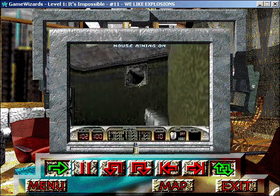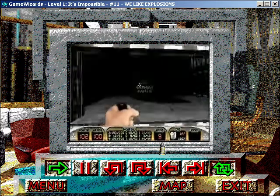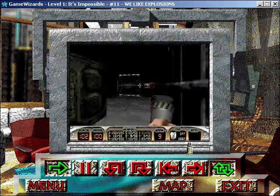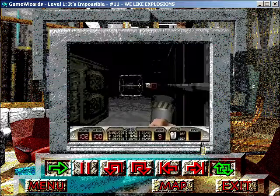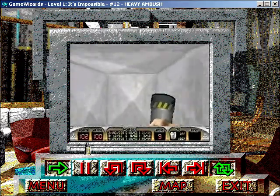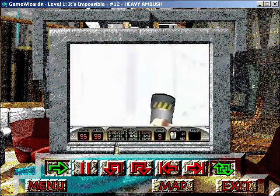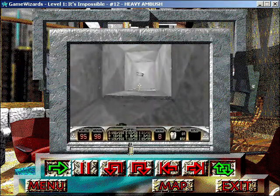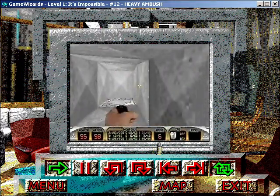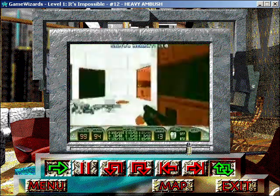Head up into this ventilation shaft and crawl through till you get to the end. Drop a pipe bomb and then get out of the way to make room for a serious explosion. You're about to walk into a heavy ambush, and the way around it is this: drop down into the room and move forward a bit to trigger the ambush. Once everyone starts to come at you, use the jetpack that you got earlier to fly back up into the ventilation shaft. From here, you can drop pipe bombs on everyone till they're nothing but bloody spots. And mop up the remains.